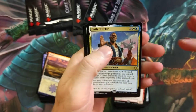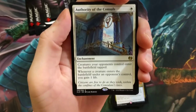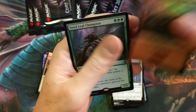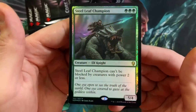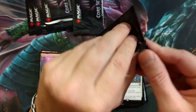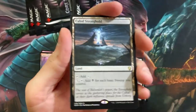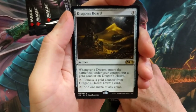Arlinn Kord — glad to see you! I haven't seen any planeswalkers yet, what's up with that? Authority of the Consuls, and a foil Mountain with a foil Steel Leaf Champion — that is sweet. Another solid pool, man. Where are the planeswalkers? The planeswalkers are hiding!